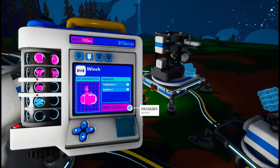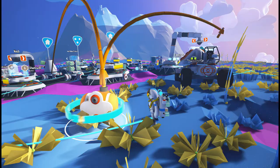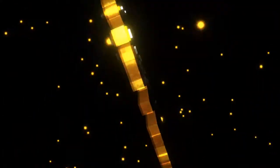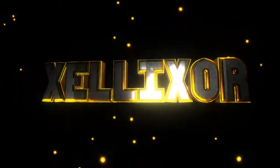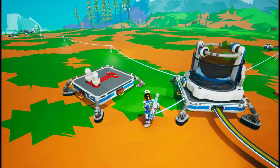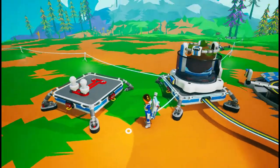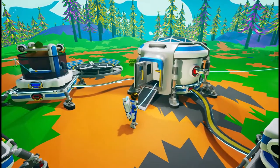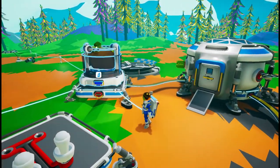A winch — this thing bugged out so badly when the game first came out, it was hilarious. I got some screenshots. Welcome back everybody, it's Mexell, we're playing Astroneer again, just continuing where we left off last time.